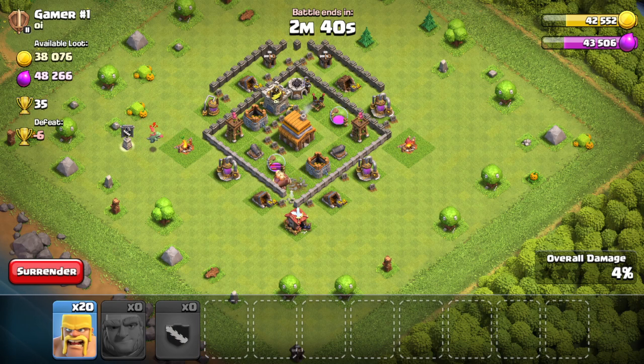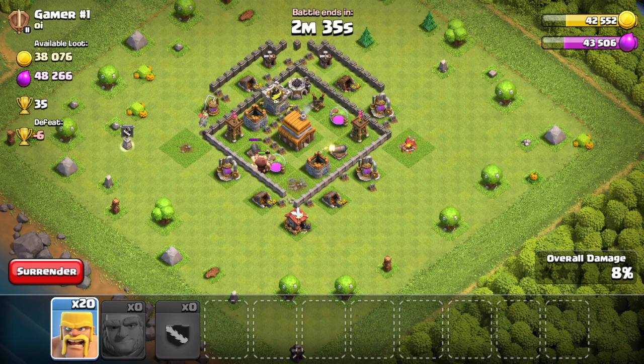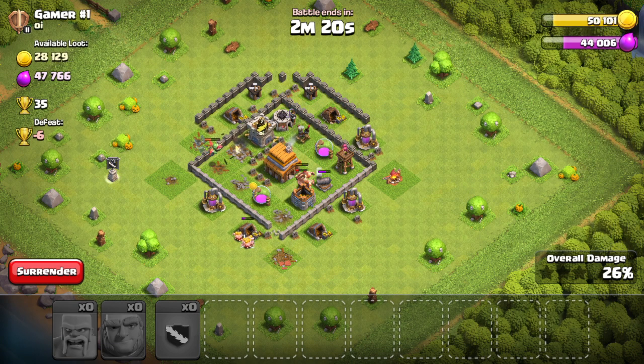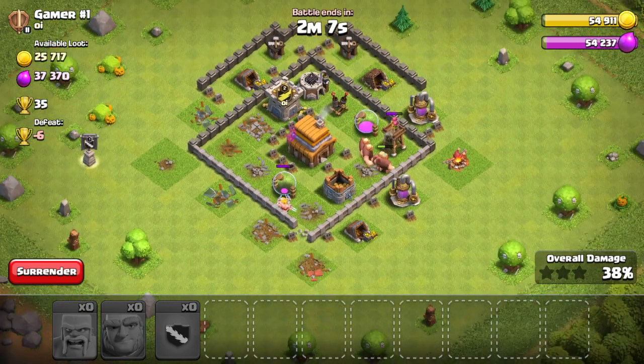Here comes the Baby Dragon. Look at that — it's starting to destroy things in no time. I'm going to release my Barbarians right here. Oh, there's an issue — the anti-air. But it's okay, the Baby Dragon is doing its job. Look at the Baby Dragon — how much it destroyed. Literally a third of the entire base, just by itself.